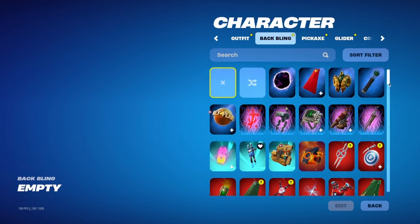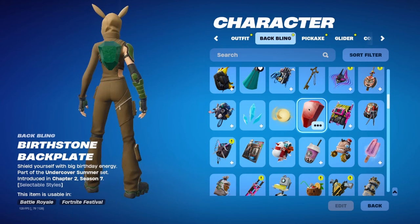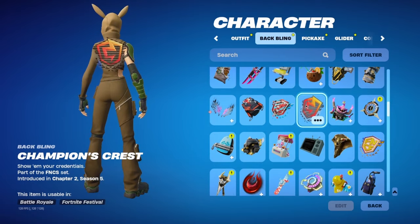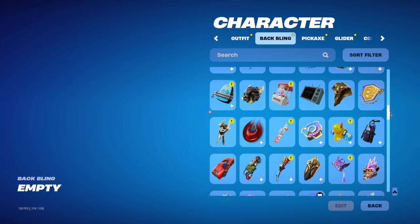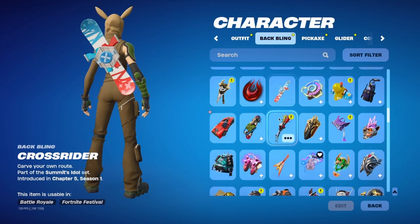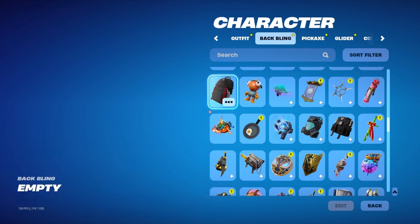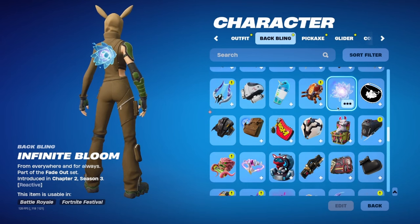If you guys want to see back blings, I'll scroll through real quick. I don't really use back blings often — I'll stop at the ones I do use. This one I use every once in a while because you can change the color. Sometimes I'll use these FNCS ones if I have a skin that matches the color — they're so thin and close to the body that they look clean. This is the matching back bling for Summit Seeker Evie — I rock that every once in a while, but it's so bulky I don't really love it. I don't use the reactive ones because they lower my FPS. I like this matte black one — I used to use it a lot, but because it's reactive you can see through bushes, which is not cool.